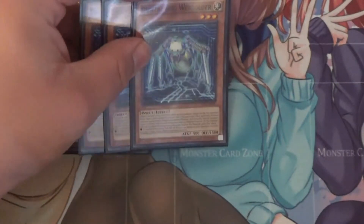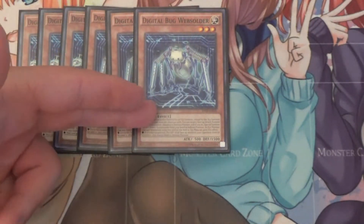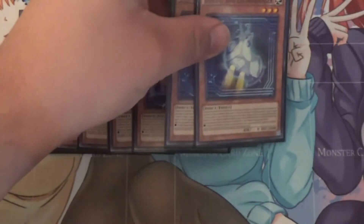I also run three Digital Bug Web Soldier. Web Soldier can change itself from attack position to defense position, and if you do, you can special summon one level 3 insect monster from your hand. And if it is XYZ summoned, the XYZ monster that is XYZ summoned using this card as material gains its effect: all face-up monsters your opponent controls have their attack become 0, and they change to defense position, which also helps with the Digital Bug Scare Dator.